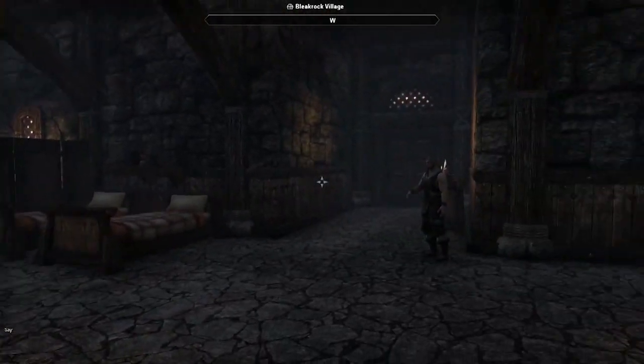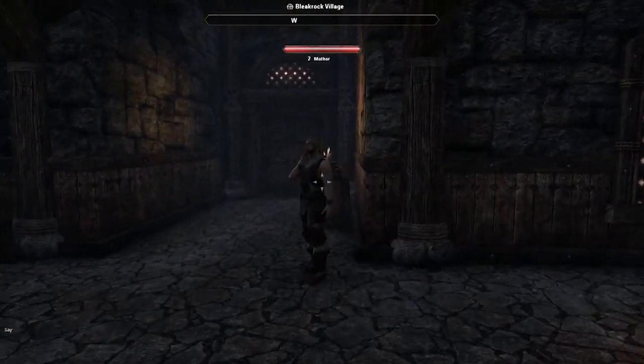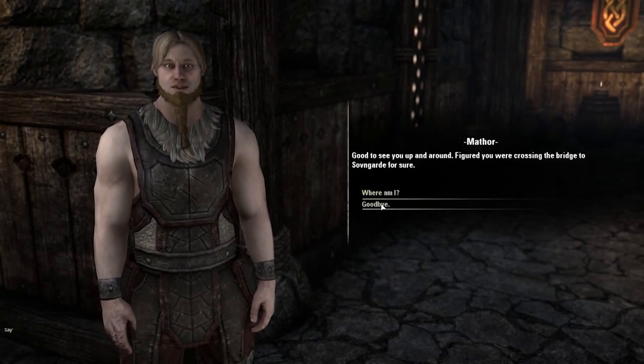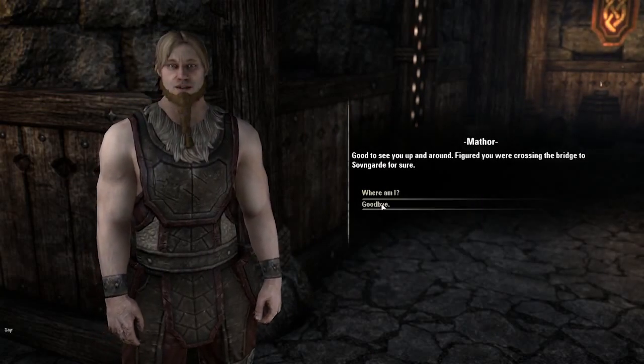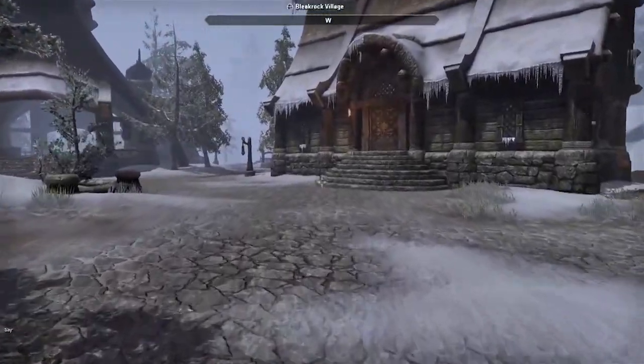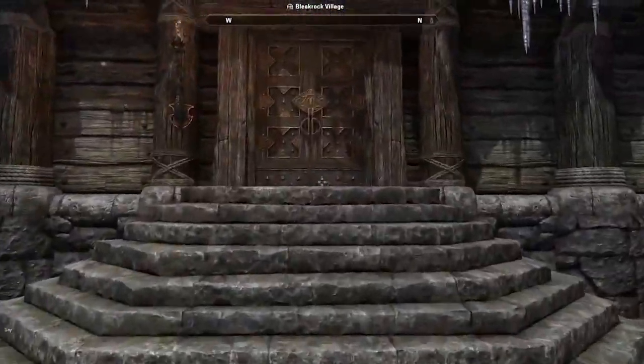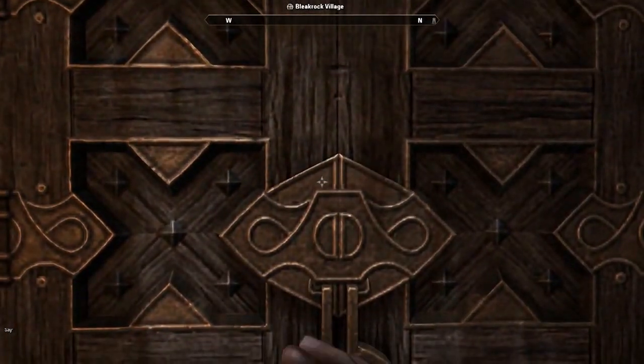I roamed around the city and accepted a quest from a woman named Rana, who asked me to find a brother and sister who had gotten lost in a cave. I went down to this cave that was apparently guarded by a frozen man, who was very creepy. You still get that weird, eerie but also kind of funny sense that Skyrim is really known for, and that's definitely present here.